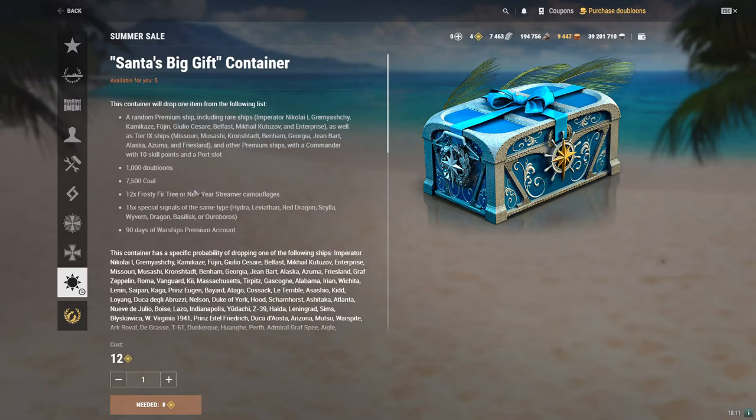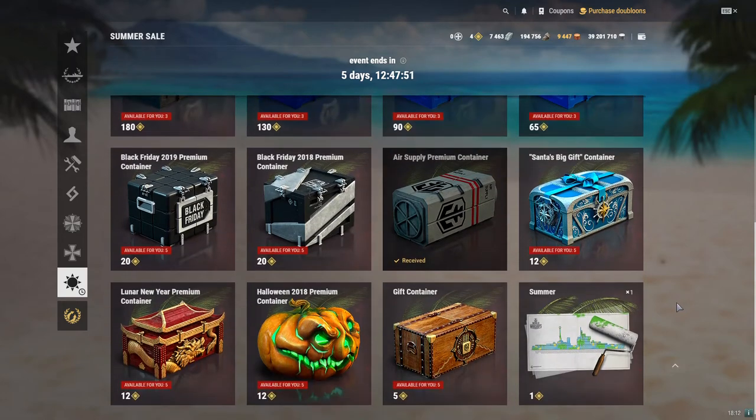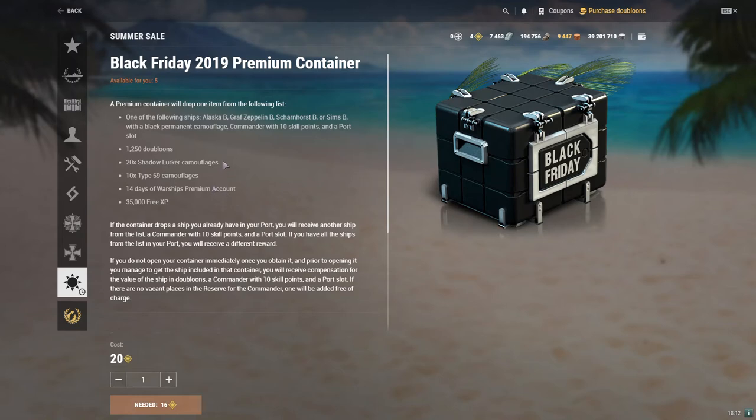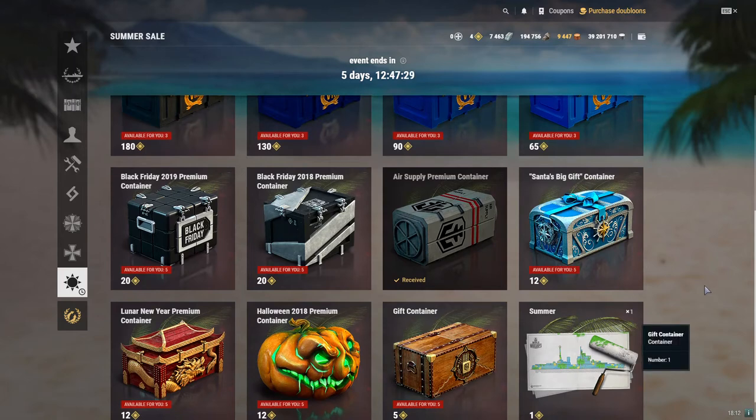The chance for these to actually drop a ship is not that high, but you can get five of them. However, if you are looking for one specific ship that is in a container where there are fewer options, such as the Black Friday containers — do note that these are black ships and you can get the Alaska B while you already have the Alaska — then something interesting happens. I want to make this very clear: I am not going to say that you should go out and try this for yourself if you are in a similar situation. I just want to explain the mechanic behind it, and you should decide for yourself whether you think it is interesting or not. I personally think that it is generally not worth your money.